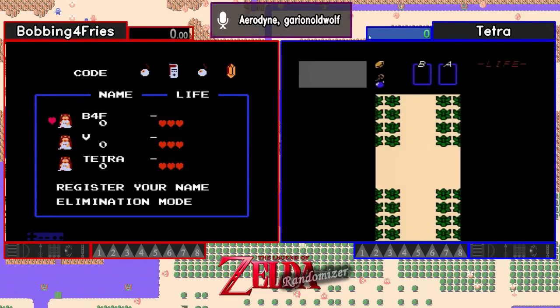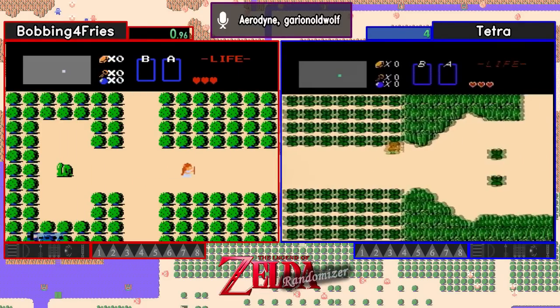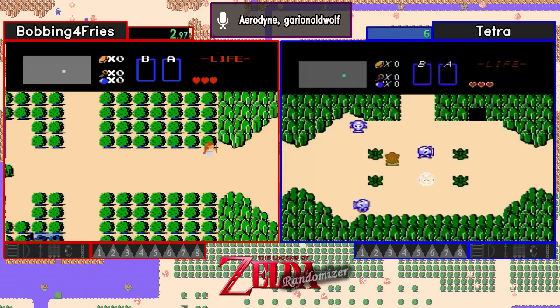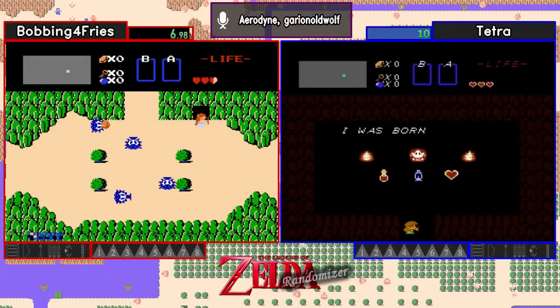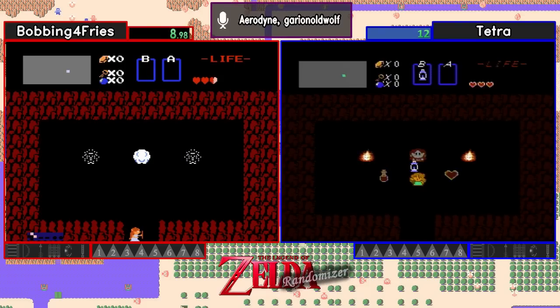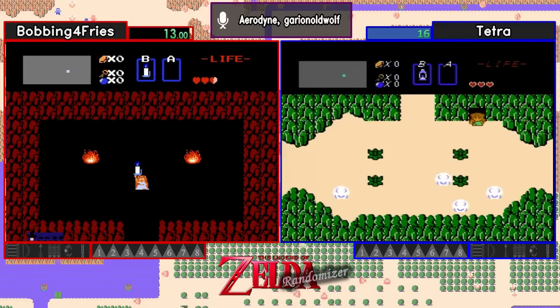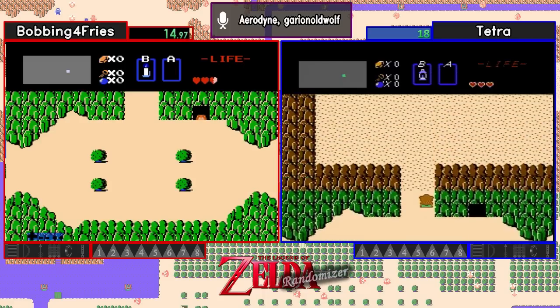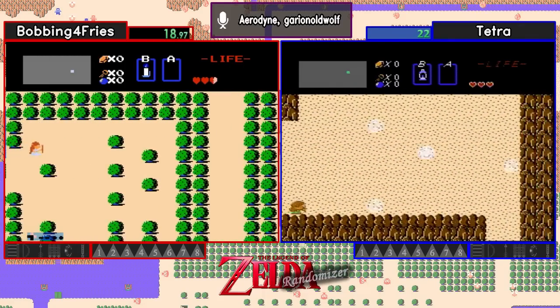Alright, so this should be a really good race. Here we go. Looks like we're starting one south of the Fairy Fountain in the forest. Now the trick will be finding out where that wood sword is. Taking a right at the start is always very helpful to find, because that means you can get your candle right away and don't have to worry about trying to find a candle shop.